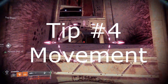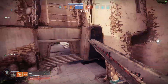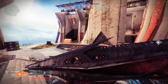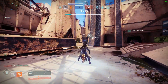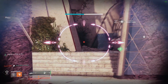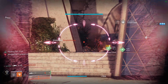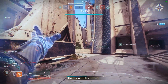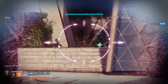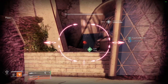Tip number four is my favorite one: master your movement. Movement is key — it's personally my best skill and also one of the most important. Movement helps you take less shots, hit more shots, and win more games. First, learn each class's jump. For Titans, I recommend this video on skating by Roxley, linked above. For Warlocks, you'll want Glide skates, and on Dawnblade, you'll want to master Dawnblade skating. Stairwell skating is also very important.